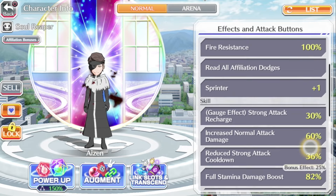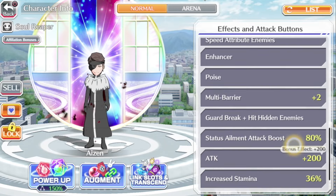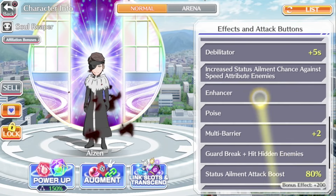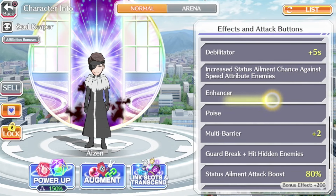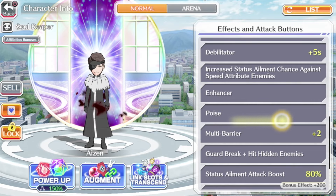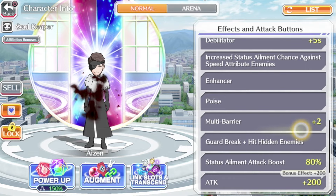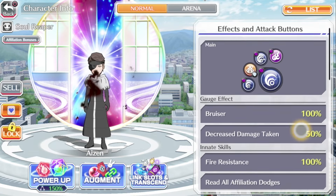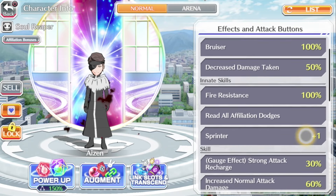He doesn't have a lot of skills, but he has the most important ones that will help him deal a lot of damage — like the gauge effect, the attack boost 80 percent, and increased status element chance. Not to mention the boost on his SA2 that gives him the enhancer. He also has poise so he won't be getting interrupted when you attack, and the multi-barrier is just extra protection. Overall, even though he is over a year old and coming up on two years in a couple months, he still has some solid skills.